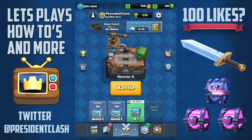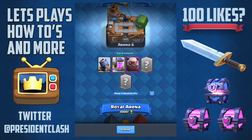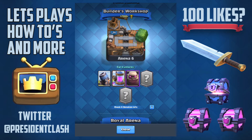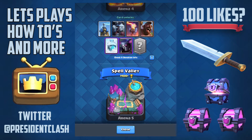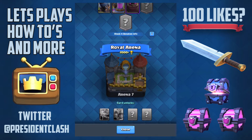Hey, what is up guys, President Clash here, welcome to another video. I am in Arena 6, currently sitting at 1716 trophies. In today's Clash Royale video I'm going to be showing you guys some replays of attacks I did to get to Arena 6. I'm really happy I made it because now I can unlock the Sparky, the Ice Wizard, and the Lava Hound. Unfortunately I have no legendaries at this point, which really sucks.